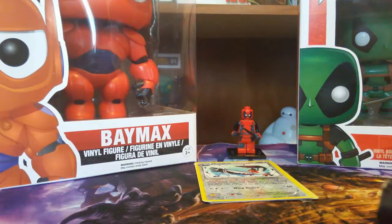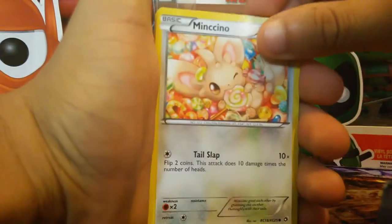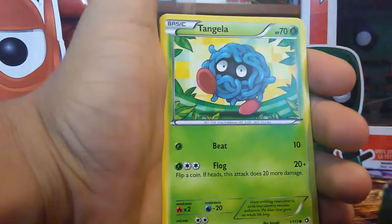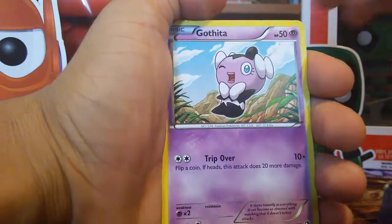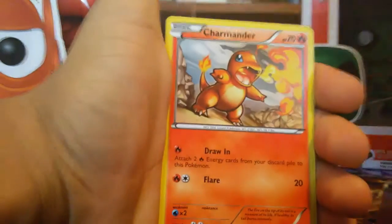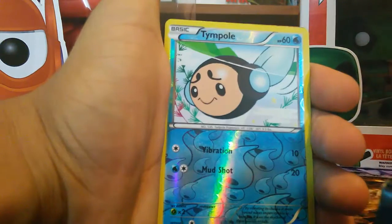Last time I did Legendary Treasures I messed up, so let's hope I don't get something bad. We got Minccino, Swadloon, Roserade, Tangela — oh, I see something shiny up there! We got Roserade, Oshawott, Charmander, Tornadus, and — oh wow — White Kyurem Full Art! This makes up for everything, wow, that's so beautiful. I don't really have these yet from the radiant collection — look at that White Kyurem!